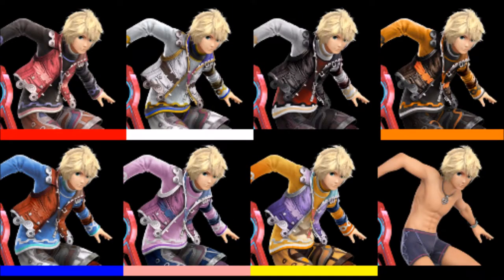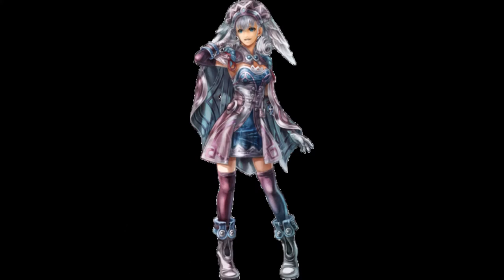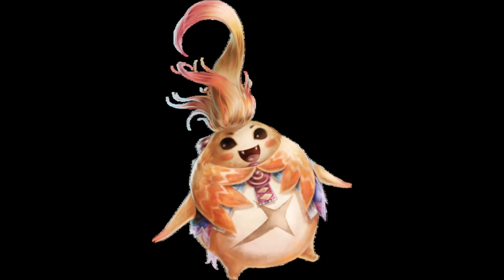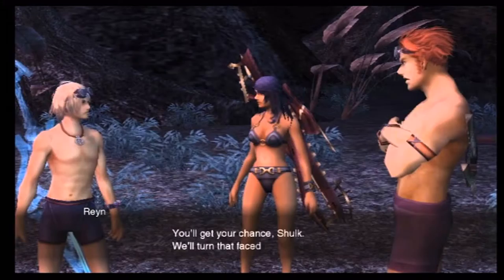Shulk's 6th costume is based on the colour scheme of Melia's default costume. His 7th costume is based on the colour scheme of Reyn's default costume. Finally, his 8th costume is based on his swimsuit armour set from Xenoblade Chronicles.